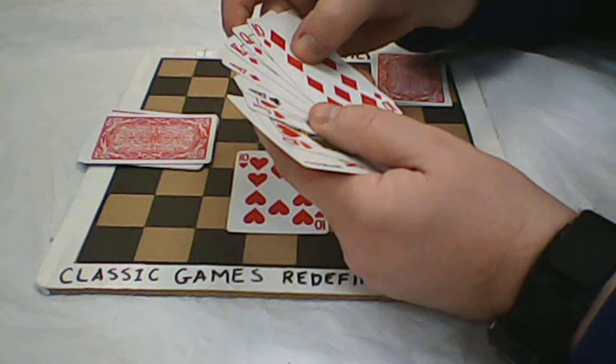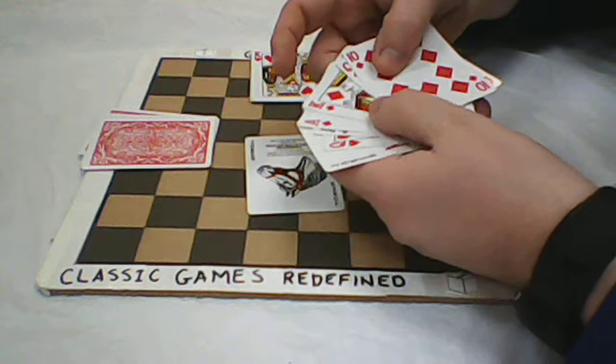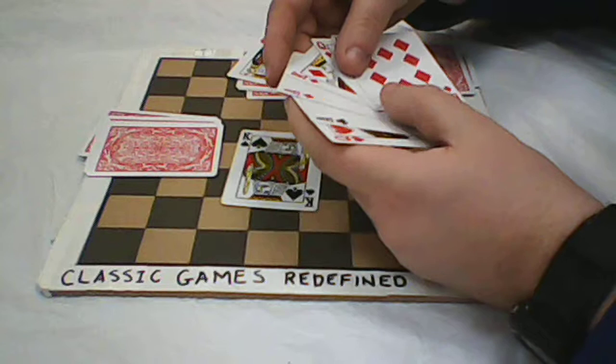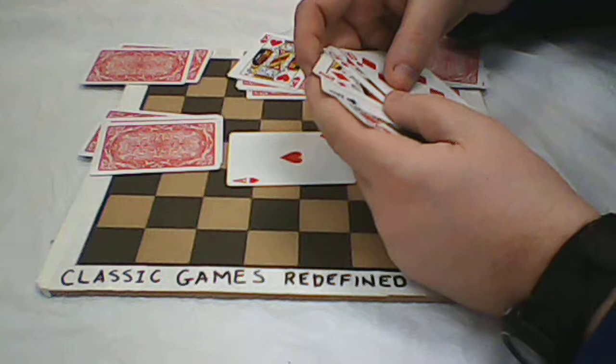I'll play the trump suit. I have to make a judgment call here — I'm actually going to take it with this. Two. Three. I'm going to take two here, so I'm going to slough this off. I'll take three here — one, two, three. Ace of hearts.